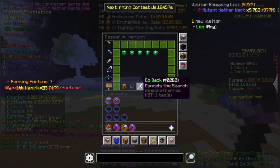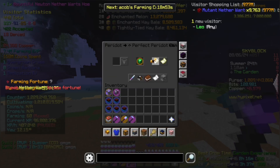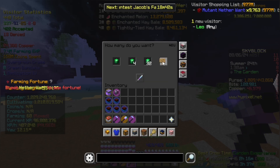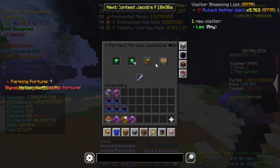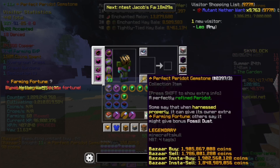We're gonna do perfect peridot because I can. Since I am doing it anyway, might as well do it for the whole armor set — I'm gonna go and buy 11. Insta buy is 341 million, whereas the buy order is 317 million. I'm just gonna go ahead and insta buy it. There we go. That hurt my purse so bad. But I mean, this just looks good alright.